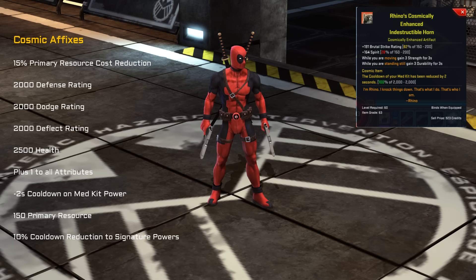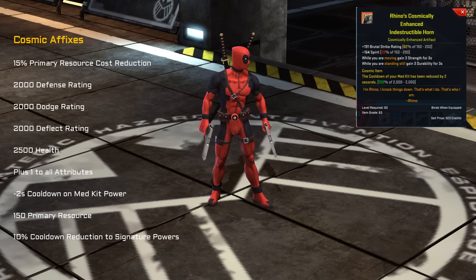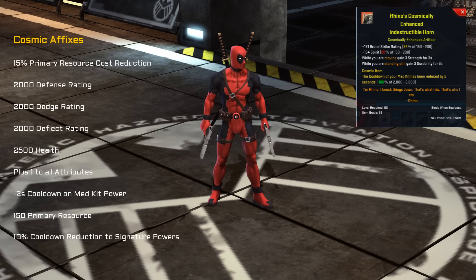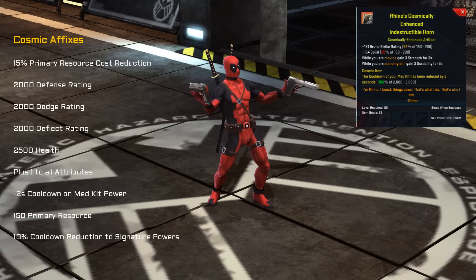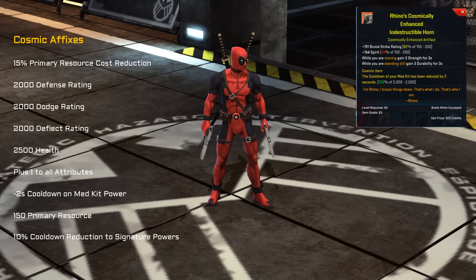This final artifact is the enhanced indestructible horn, and this provides brutal strike rating, a quite nice amount of spirit — 200 — and while you're moving you gain free strength for three seconds, and while you're standing still you gain free durability for three seconds. So that's really quite different.